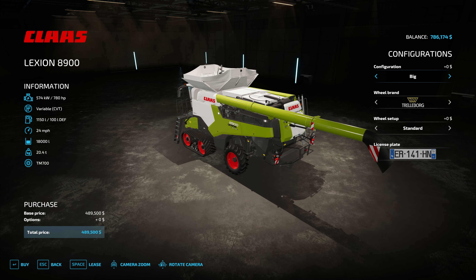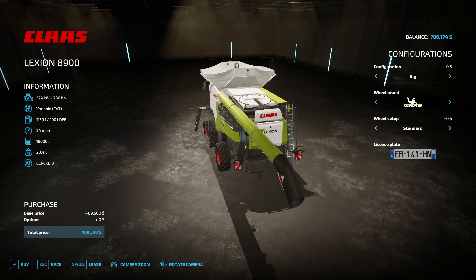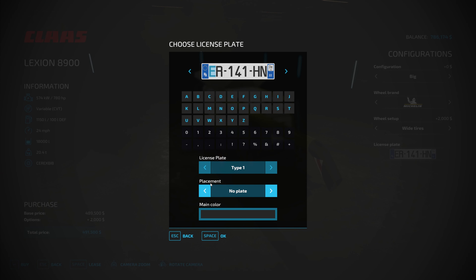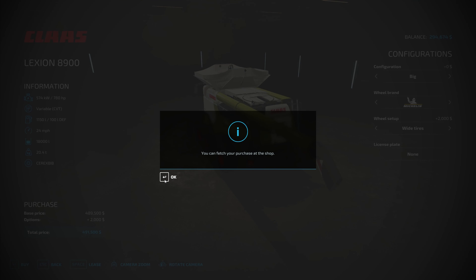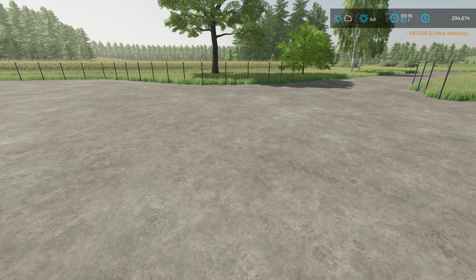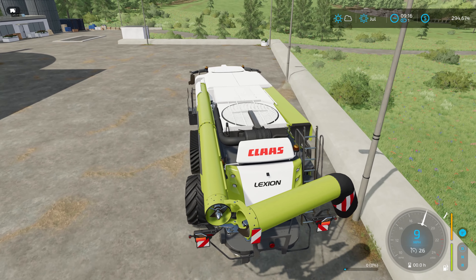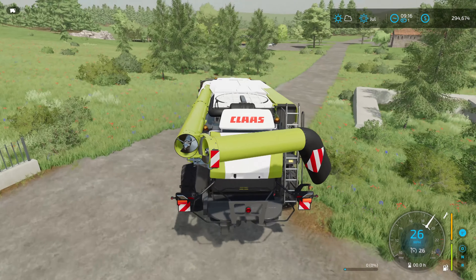We've got a lot of money and I want to spend it. We're going to harvesters — scrolling down to the Claas Lexion — for the main thing we'll be harvesting today. I need a combine with longer pipes because we have a 60-foot header, and the Ideal combine's pipe doesn't extend far enough past the header. So we're going to go ahead and get the Claas Lexion. Wide tires, no plates.